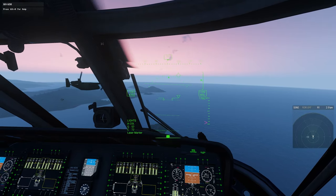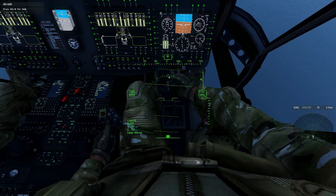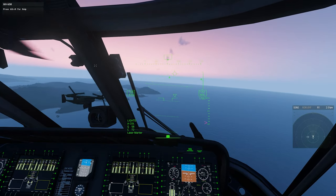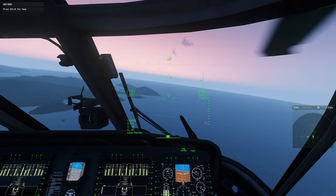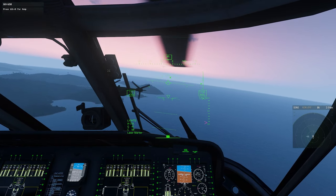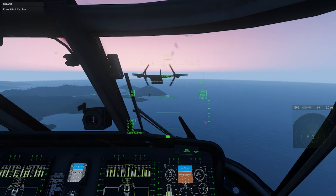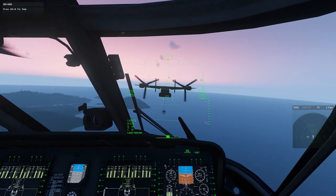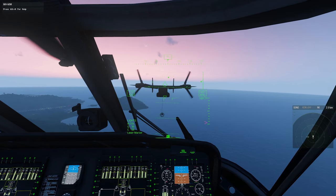Once you're close enough to the tanker and ready to start refueling, you're gonna need to extend your probe. To do this, look down at your FMS — the little rectangular screen by your left knee. Navigate to the fuel tab (in this case we've already got it open) and look for the 'Extend Probe' or 'Move Probe' option, which should be in the top right corner of the FMS. Go ahead and do that, and if you look out in front of you, you'll see your probe start extending.